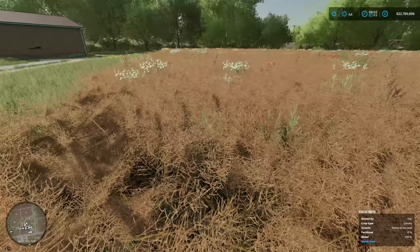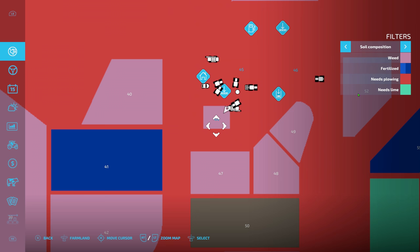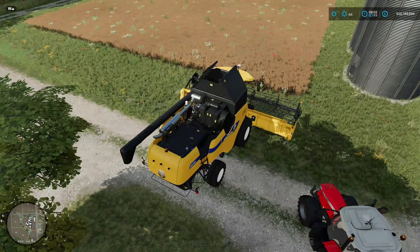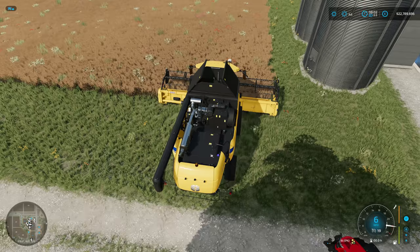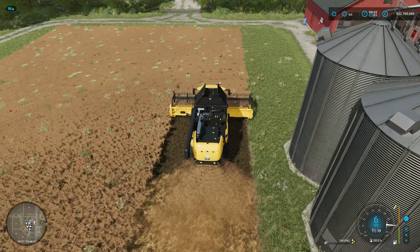Now we're in a field that's in a lot worse state. As you can see there are weeds, the canola's ready to harvest, it's 0% fertilized. If I quickly show you in the map you can see it's ready to harvest, it definitely needs plowing, it needs fertilizer, it needs lime, and it's obviously got a lot of weeds. I'm hoping the game is working properly and this is going to be a lot worse. Let's harvest this and have a look at what the yield is going to be.